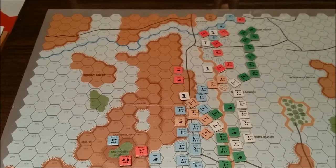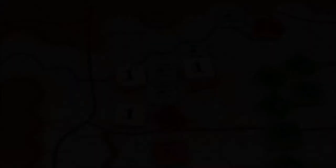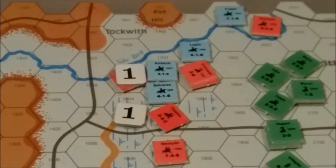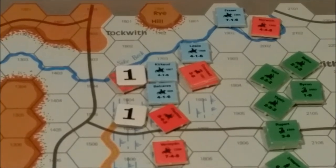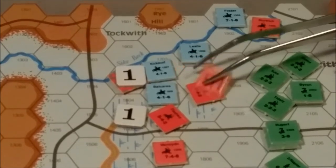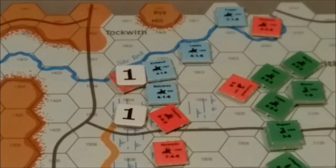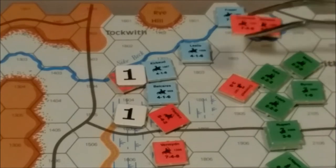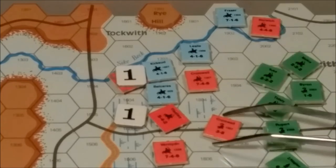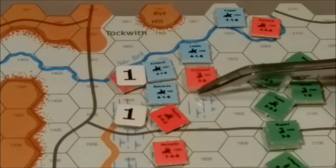Start of the Allied Rally Phase. Units marked with a 1 are units which will attempt to rally. We will attempt to rally Cromwell and the units stacked beneath him. Cromwell adds a 3 to the Disordered Unit's morale, which is 4. So it will automatically rally because 4 and 3 is 7, and no matter what Cromwell rolls, it will rally.